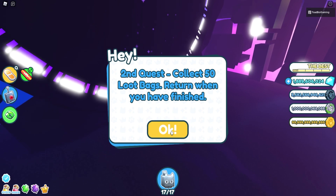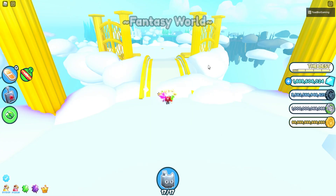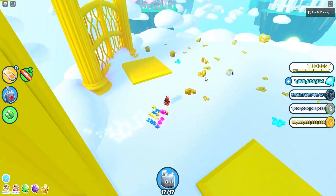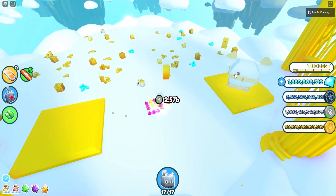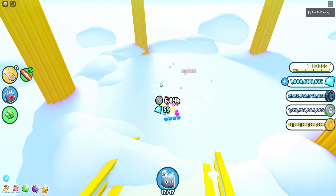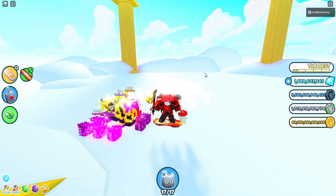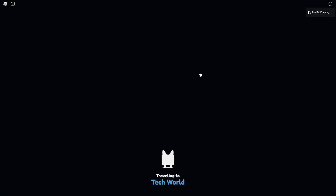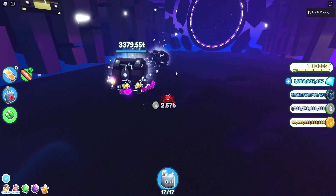The second quest is to collect 50 loot bags, return when you have finished. I think the best place to do that would be to go over here at Heaven's Gate and alternate between the big chest and the little chest right outside. You gotta collect 50 loot bags. You can do this with regular things, but you're more likely to get loot bags from the chests. It looks like you have to do it at the Hacker Portal. We didn't get a single bag from doing it elsewhere. So yeah, you need to collect 50 loot bags — that's gonna take a little bit of time.